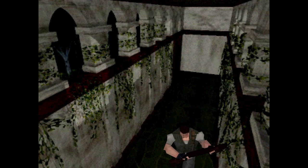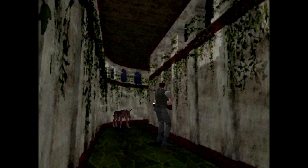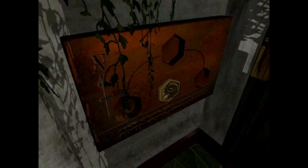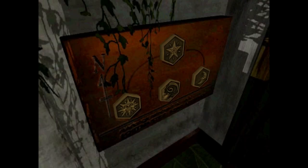Now we can finally go into this door over here. And up ahead is a dog. Scooby-Dooby — no. I said no. Three shots! Anyways, let's start using the crests here. Sun is next, and finally the star. And with that, another puzzle solved.